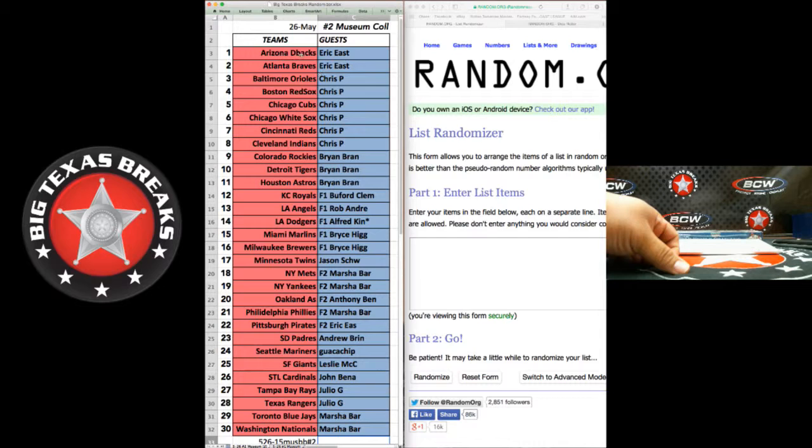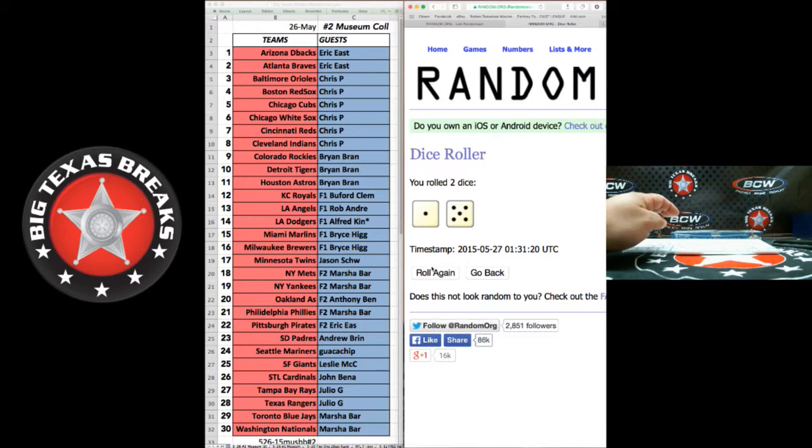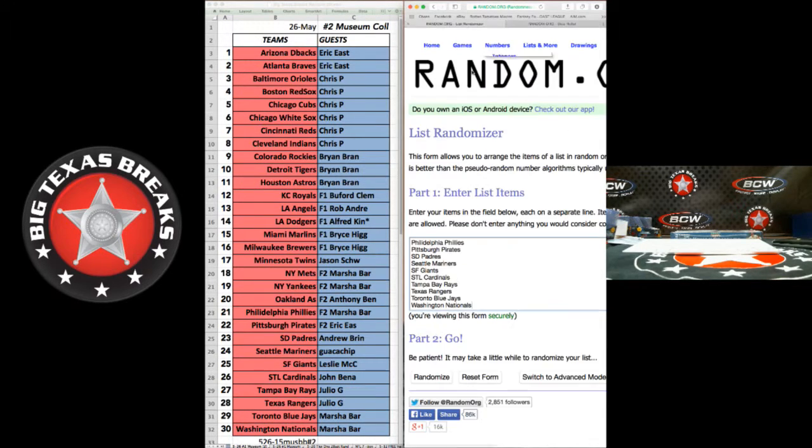So we've got D-backs on top and Nationals on bottom — D-backs, Nationals. So we'll roll some dice. We're going to go the distance twelve times. We've got a variety of stuff here, so if anybody has a suggestion on the box, something cheap, let us know. D-backs, Nationals — we're going to go the distance twelve times.